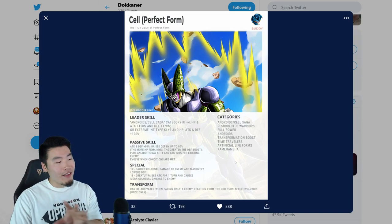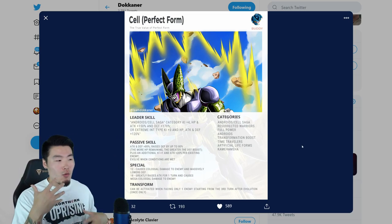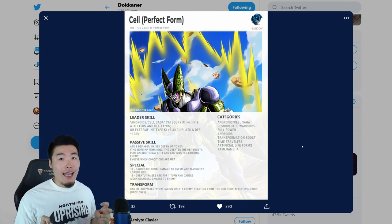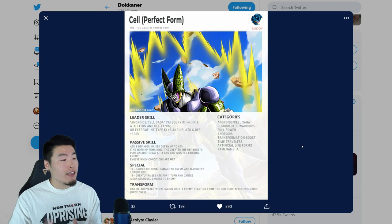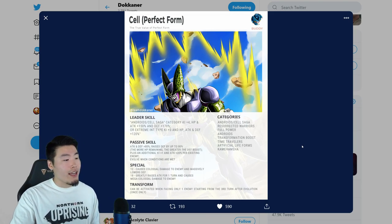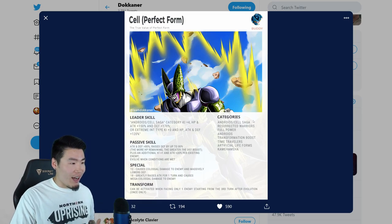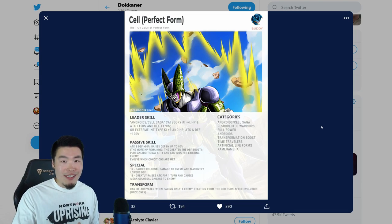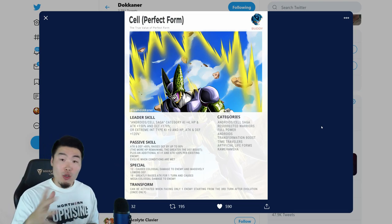And the easier it will be to activate that 18 ki super and evolve when conditions are met. I'm a little confused about this evolve-then-transform mechanic because we don't have another unit in this game with this evolve mechanic — it seems to be some kind of new mechanic. It says 'evolve when conditions are met' but I don't even see any conditions on this page about the evolution, so there are still a few details missing. We'll wait for that to come out later.